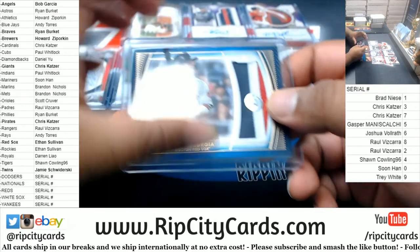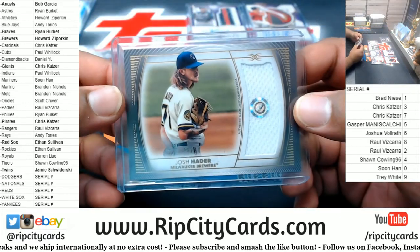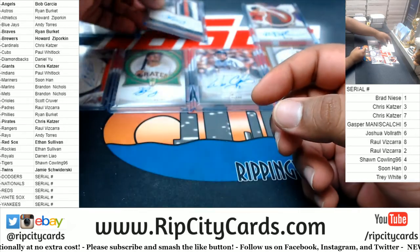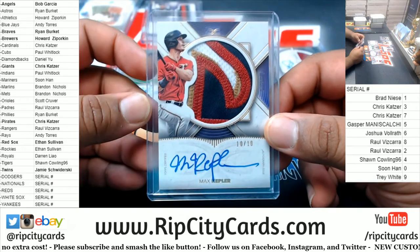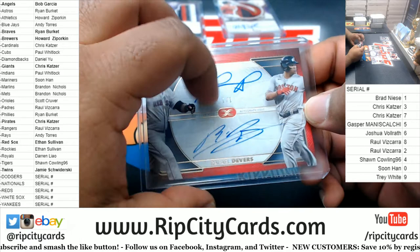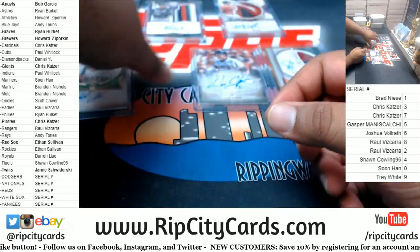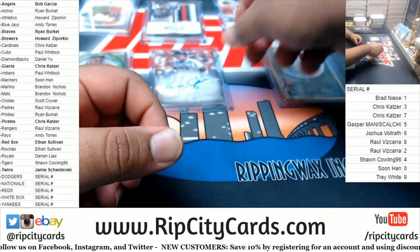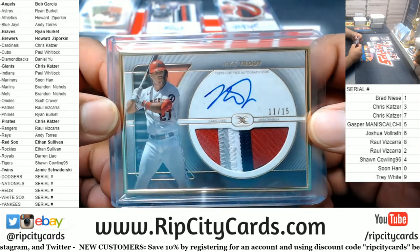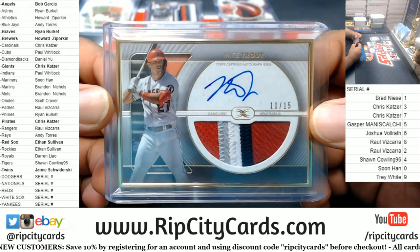Bob, thank you man, and that was the break — let's recap. A Pedroia relic to 30, a relic for Hader to 50, a Chipper Jones /205 for the Braves, a Max Kepler 10 of 10 for the Twins, a Devers/Ortiz dual auto /101 for the Red Sox, Ke'Bryan Hayes Pirates auto to 25, a Will Clark for the Giants at 25, and one of the case hits — there are three case hits in this if I'm not mistaken — the gold frame Mike Trout 11 of 15. Pretty sweet.